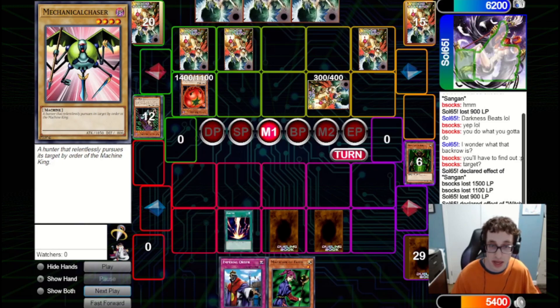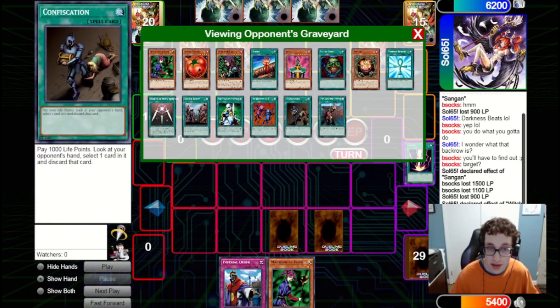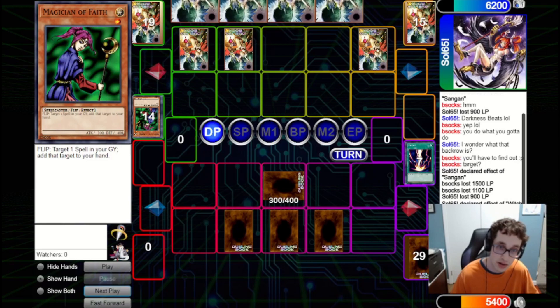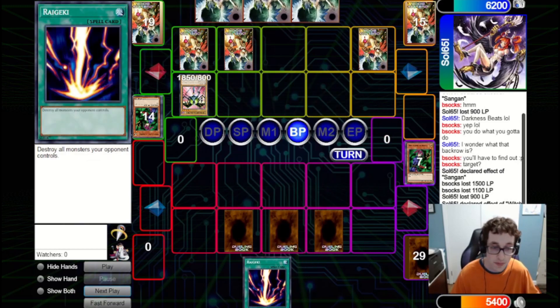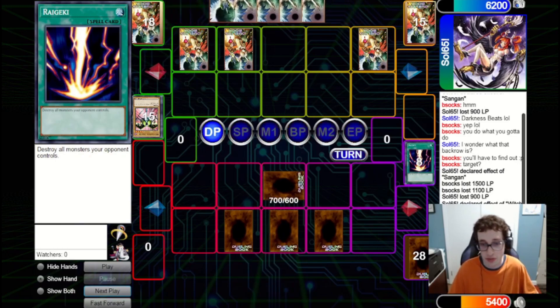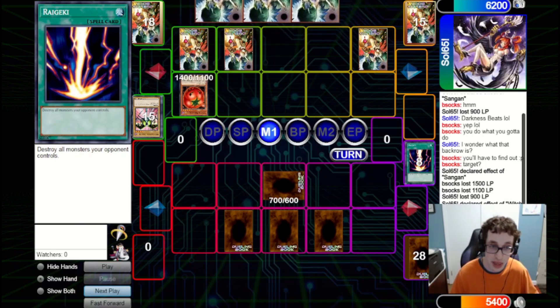We fire the Raigeki, and they think, and that's ultimately fine. We manage to clear the Tomato and a Magician of Faith — very good, as they've got some powerful spells in grave. We set the Magician of Faith to potentially get back the Raigeki later and pass back to them. They summon out the Mechanical Chaser that they searched off the Witch. We can grab back that Raigeki, and we can use it next turn to potentially clear the Chaser. We draw Morphing Jar, so we fire the Raigeki and set the Morphing Jar and pass back to them.